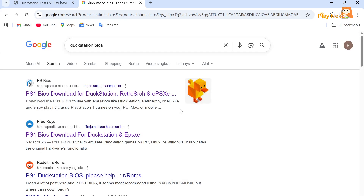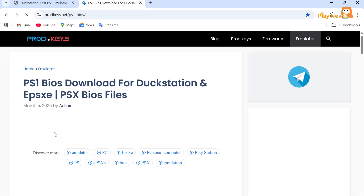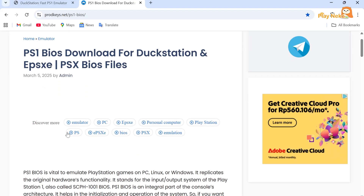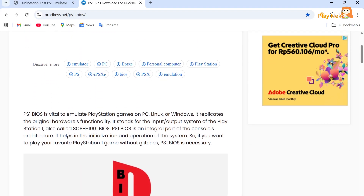Step 2: we'll download the BIOS file for DuckStation. The BIOS is important because it allows the emulator to run the PlayStation system correctly. Just open your browser, search for DuckStation BIOS, and download it from a safe and trusted website.